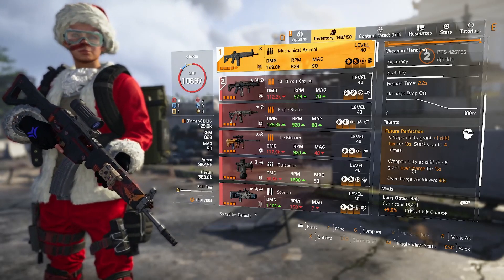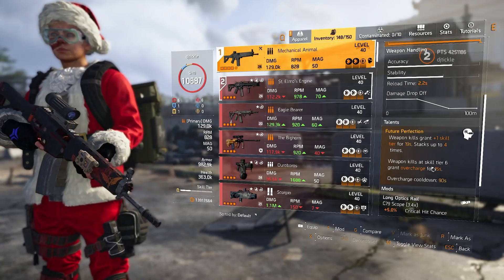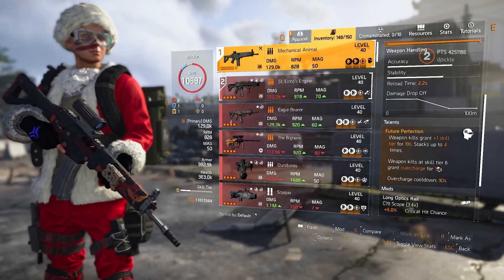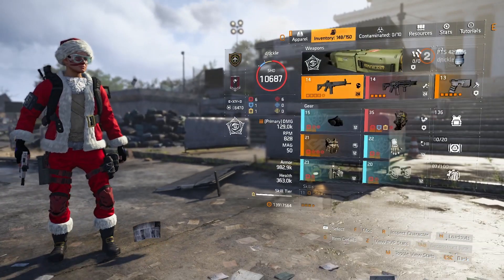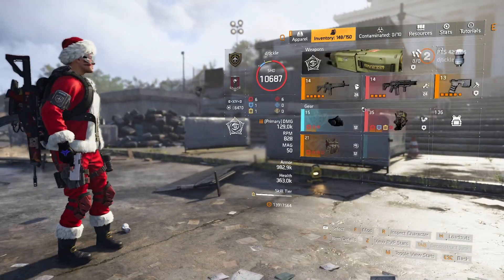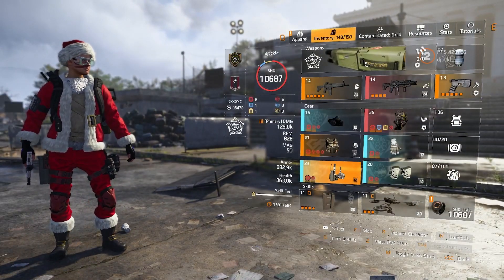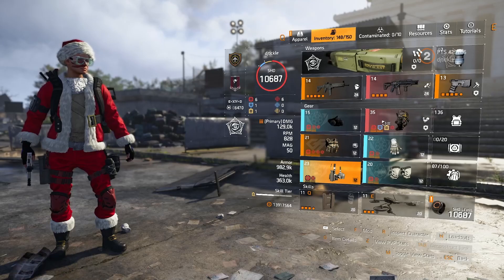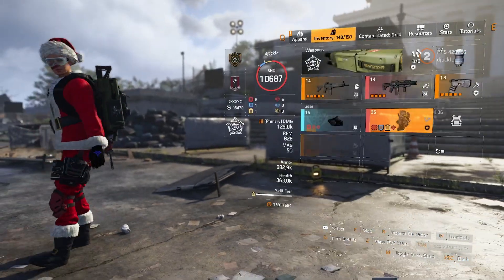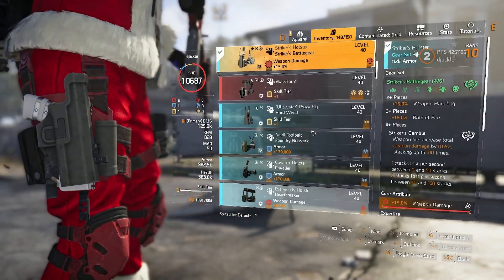Weapon kills at skill tier six grant overcharge for 15 seconds, meaning on your build you only have to have two yellow cores to max this out, which is really nice. Technician is the obvious option because you get one from that, and then we put on the Memento and get one skill tier there as well.